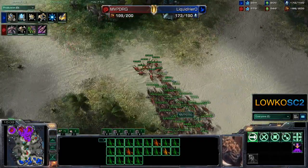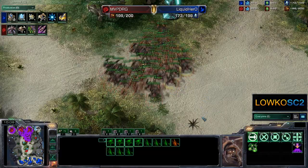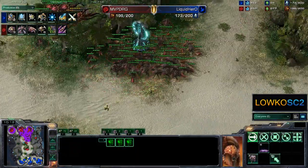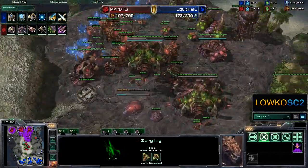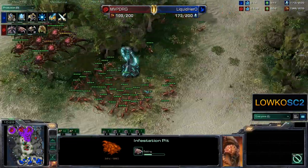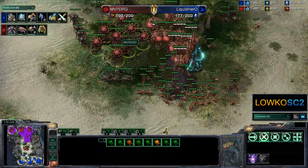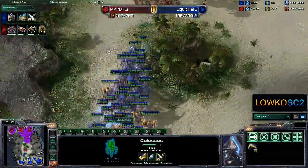He's getting the speed upgrade on the Overlords — the upgrade that lets him carry units inside. He waited way too long and is actually not using them right now. Moving in all those Overlords, he might as well try to get a few Banelings up if he's able to. Doesn't look like he has a Baneling Nest at this point in time — no Baneling Nest. So he's not going to be able to do anything. Overlord speed is done and he's loading up a lot of roaches, as well as having a bunch of Corruptors on the map — which are basically not going to do anything because all those Colossi are hallucinated.